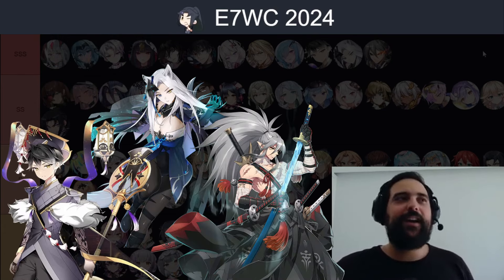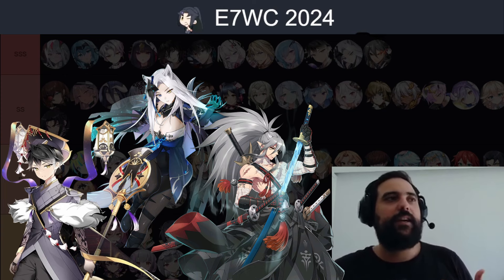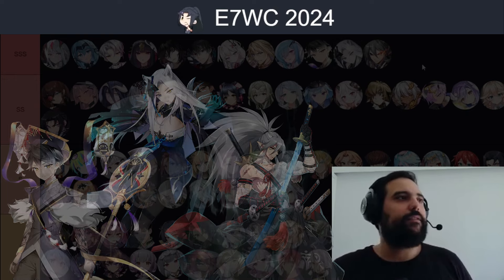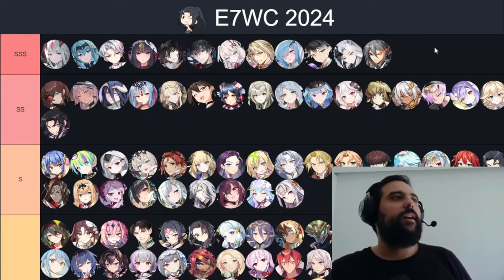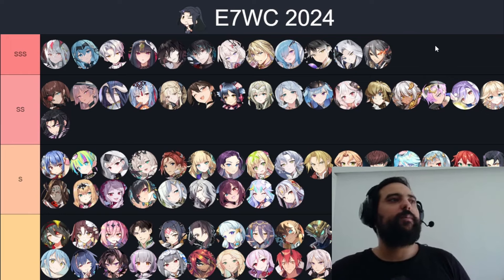Then we have Zeo, Pera, and Ran. I don't think much needs to be said — these are still the best cleaver units and anti-opener units. Ran, Pera, and Zeo are in my opinion definitely deserving of the SSS tier, especially since we have the ban protection on 3. That's pretty much it — the meta revolves mostly around these top units in the SSS tier.